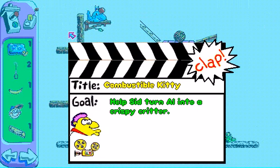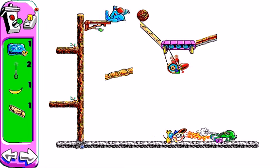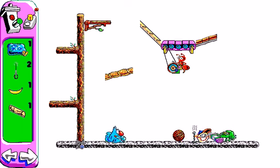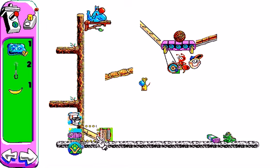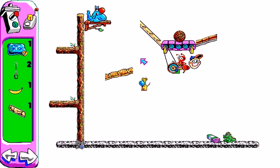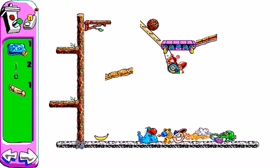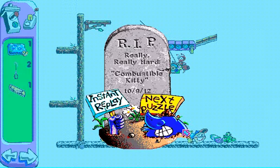Combustible Kitty: Help Sid turn Al into a Krispy Kitter. By challenging, I mean that it won't take that long to figure out, because I am pretty good with these. So we want to burn the cat. Let's see what we can do right here. Let's see what this does — well, obviously that doesn't work. Gum! There, perfect! Probably not how exactly they wanted you to do that, but that works.